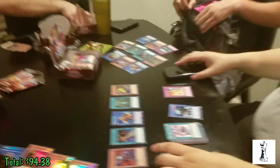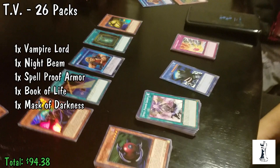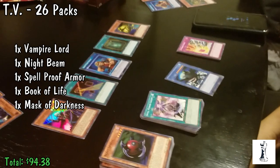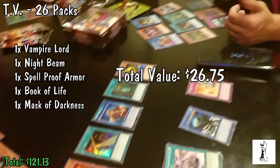We have TV here who didn't buy a full box — he really just went out and bought a bunch of packs. He had about 26 packs he opened and pulled five foils: a Vampire Lord, a Night Beam, a Spellproof Armor, a Book of Life valued at around $5.60, and a Mask of Darkness. That's a total foil value of around $26.